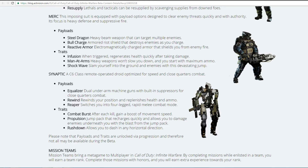The final combat rig available in the beta is Synaptic. His payloads are Equalizer — dual underarm machine guns with built-in suppressors for close quarters combat — Rewind, which rewinds your position and replenishes health and ammo, similar to the Glitch ability, and finally Reaper, which switches you into a four-legged rapid melee combat mode that we've seen in a lot of the gameplay footage.